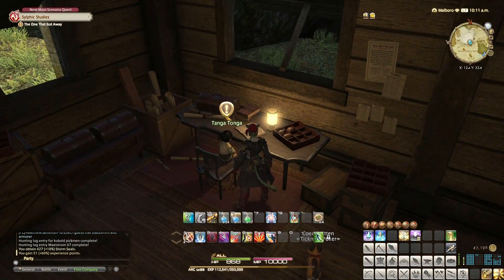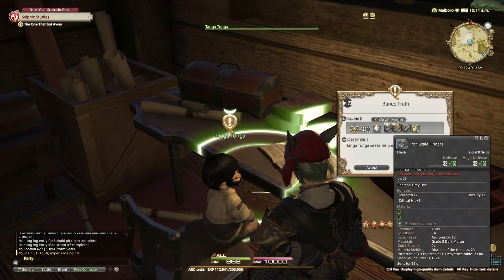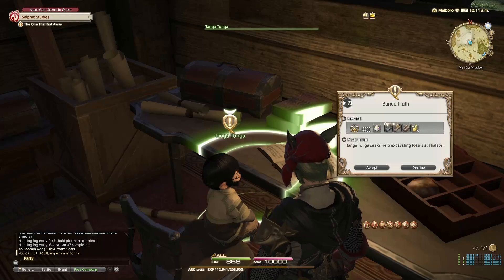Alright, Tanga Tanga, what quest do you have for us? We're getting another glamour prism. Nothing worth getting there. And a bronze piece — Tanga Tanga seeks help excavating fossils at Thalos.